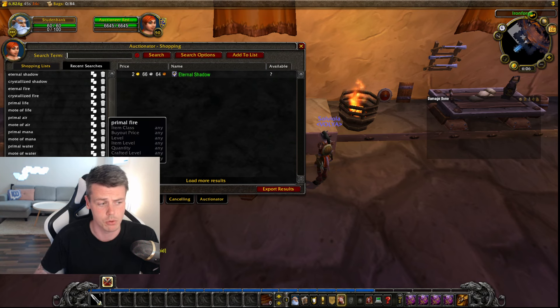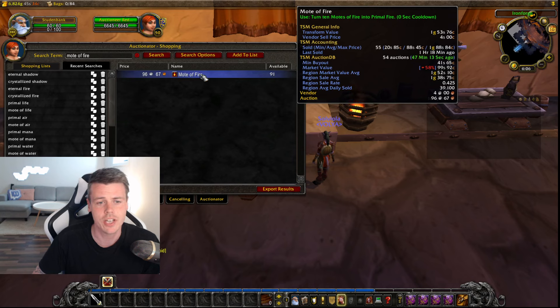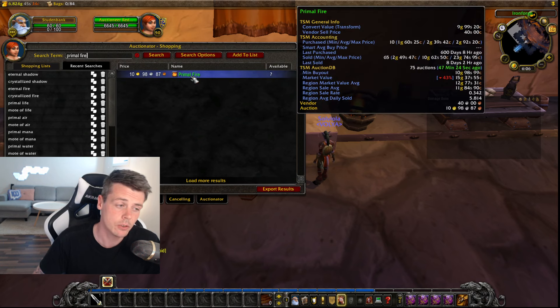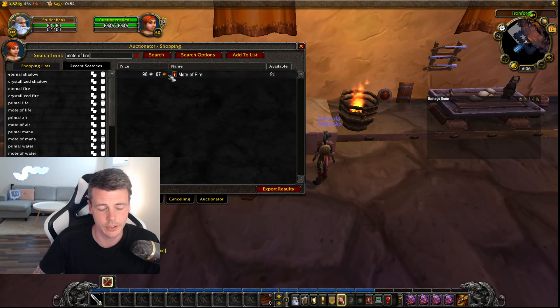Just as an example — if you look up the price of a mote of fire, you need 10 of these in order to craft a primal fire, so you just 10x everything. Now if this one sells for more than 9.6 gold, you're making a profit. You can see it does sell for more than 10 gold, but it's only about one gold profit on each, so it's roughly a 10 silver potential gain on buying a mote of fire. Not the best deal.